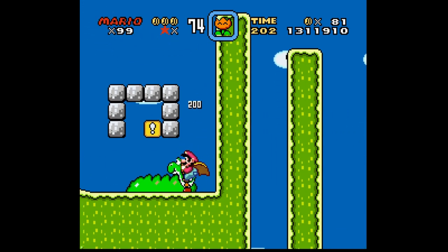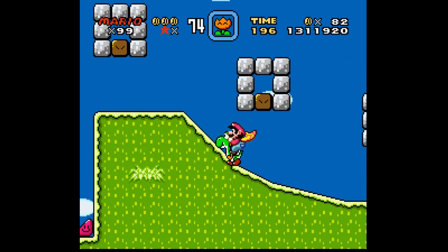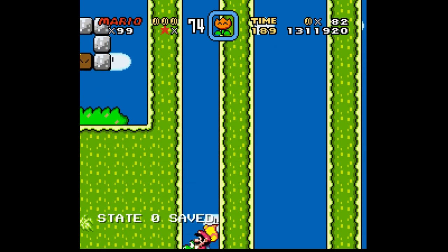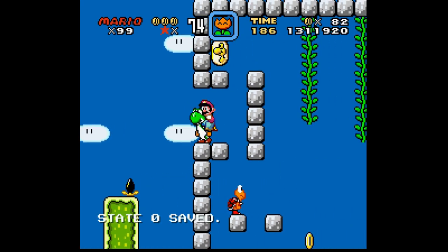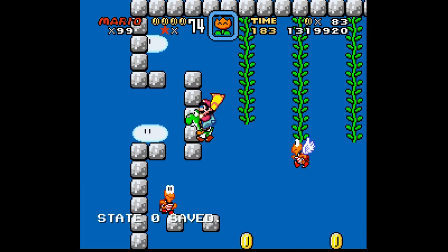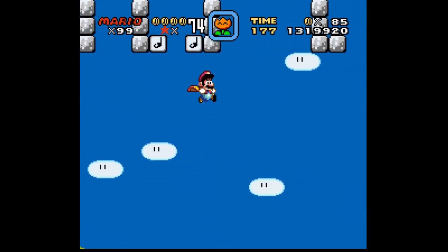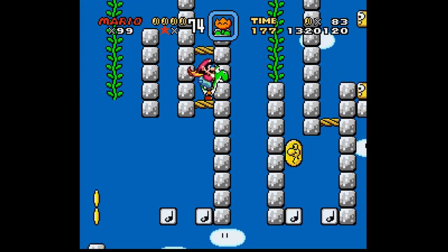I'm curious — is there an invisible block here? There is, so that keeps you from getting that mushroom. I kind of figured — you can just sense those things, you know. I think I just saw the last Dragon Coin. Yeah, there we go.